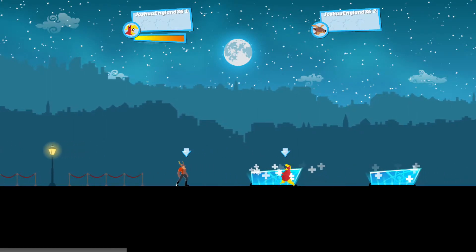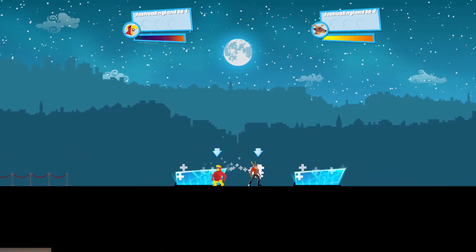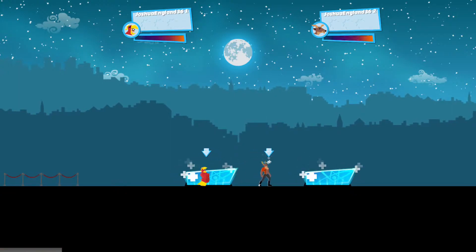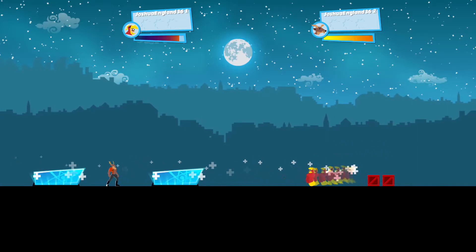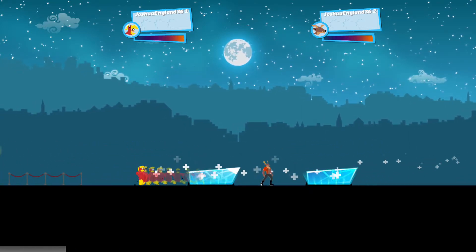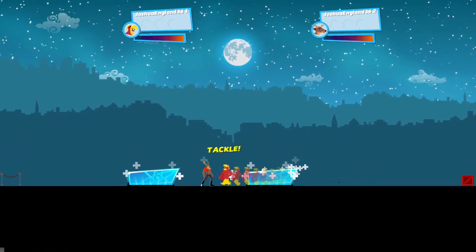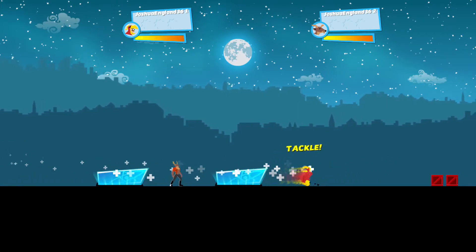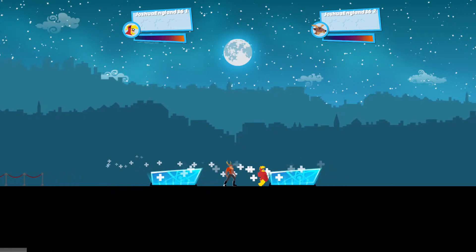So normally what people do — and I'm going to show you what's not correct — is they get the second controller. You need two controllers for this. They normally get the second controller and get the super speeds like this, and get 50 of these, because it maxes out at 50. Everything maxes out at 50. So they get 50 of them, then they do 50 tackles, where you press Y next to the character.